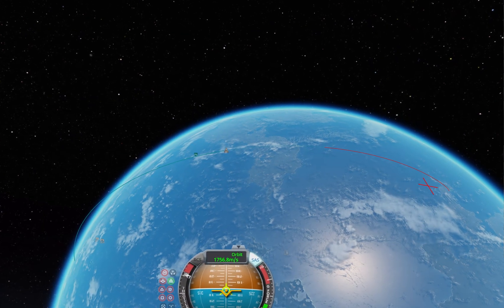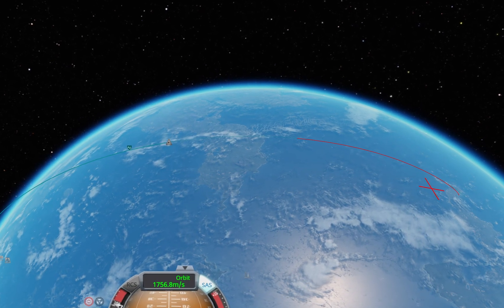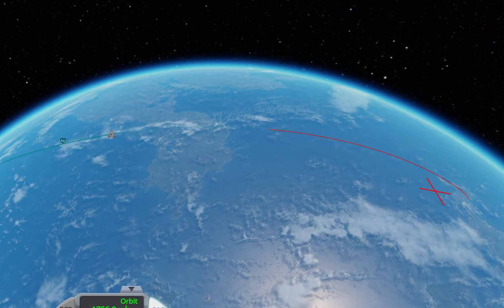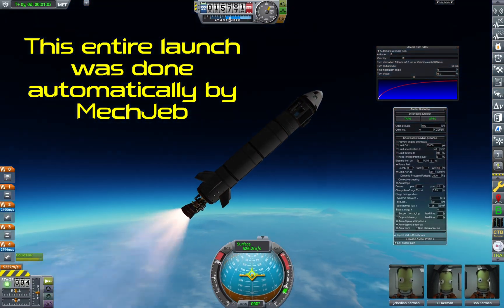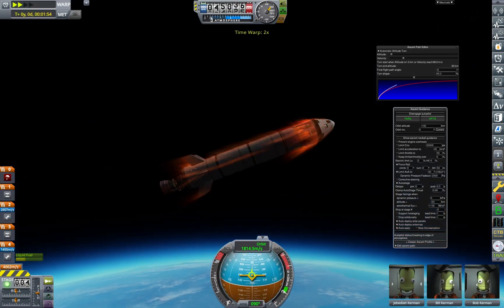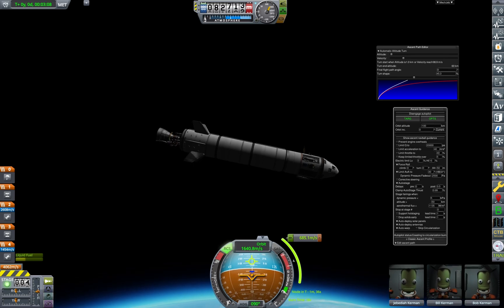Third on our list would be the Quality of Life mods. These come in many different shapes and sizes, ranging from simple mods that help you predict your landing in atmosphere, to insane autopilot mods. I definitely urge you to try mods from this category, as they can make a lot of routines such as getting to orbit much simpler, or make landing your space plane so much easier.